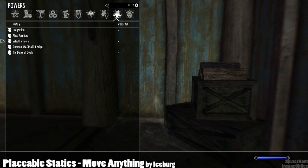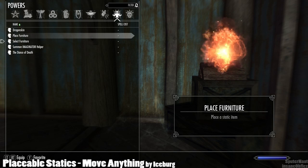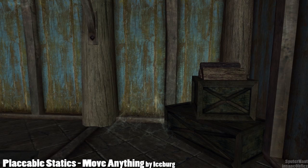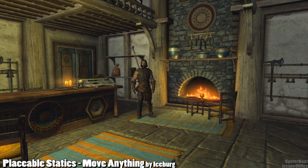Earlier I mentioned the Place Furniture spell — this is used when you have a piece of furniture stored in the spell buffer, meaning it doesn't have a 3D model placed in the world yet. It's stored in a separate space in Skyrim, and you can access it and place it back into the game world using the Place Furniture command, but you'll need something in the spell buffer first.